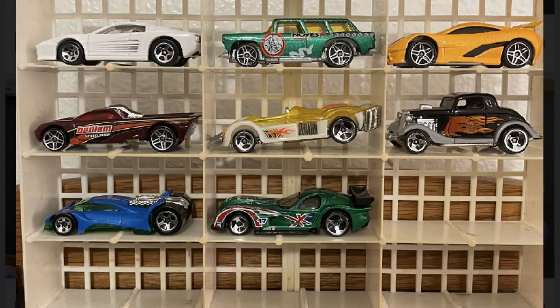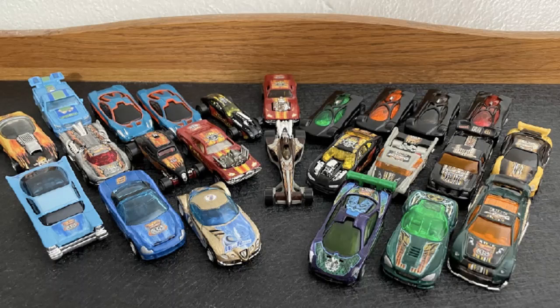Moving on, these are the promotional image cars. Anyone who grew up with the series might remember that the product packaging often used filler cars on the box art due to early production and series development. These are all cars used as placeholders on track set boxes, in the comic books, etc. Still pretty cool!